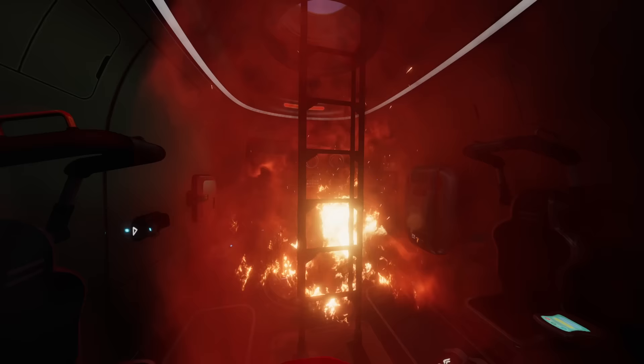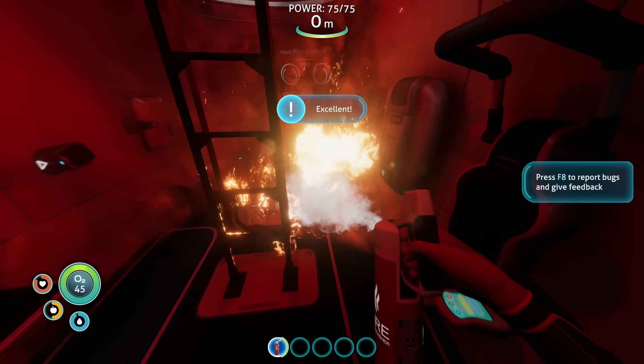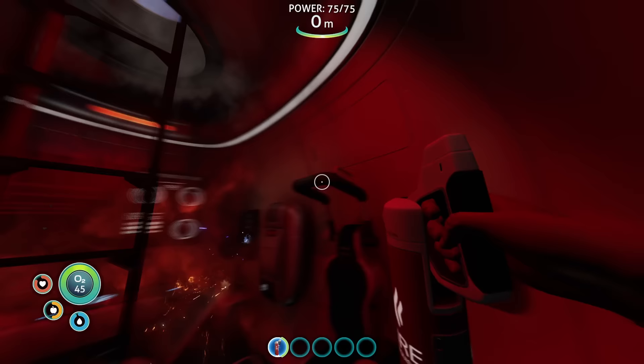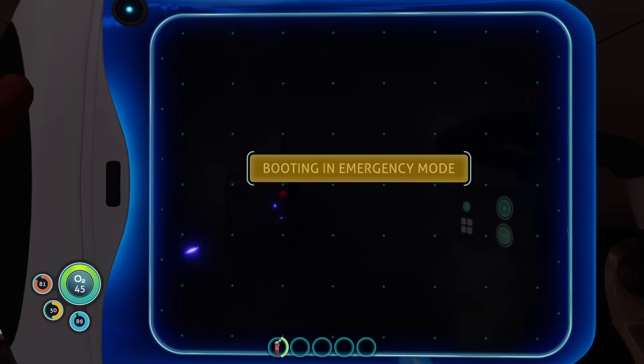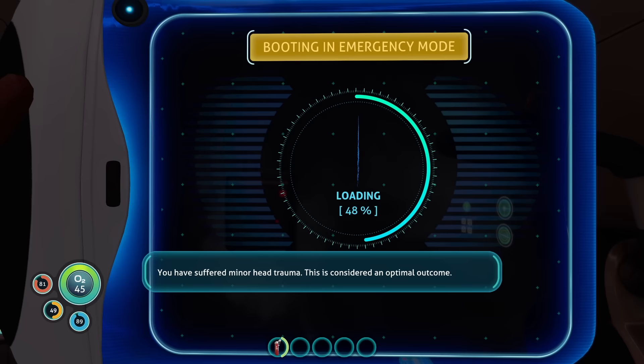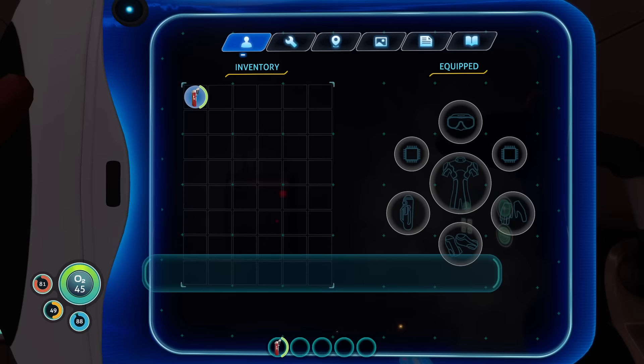In its initial moments, the game teaches us about interacting with our environment and our inventory, and guides us to use our fire extinguisher to save the day. The PDA informs us we've suffered minor head trauma — considered an optimal outcome — and has rebooted in emergency mode with one directive: to keep you alive on an alien world. Please refer to the data bank for detailed survival advice. Good luck.